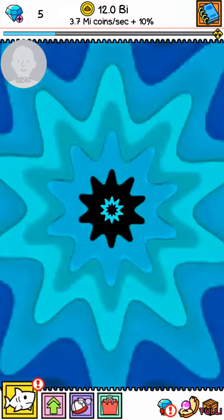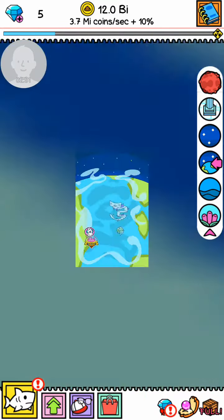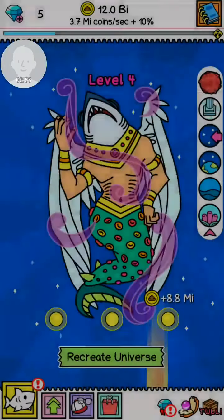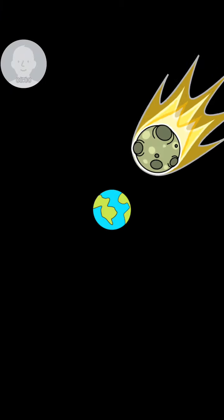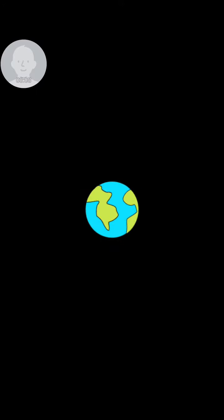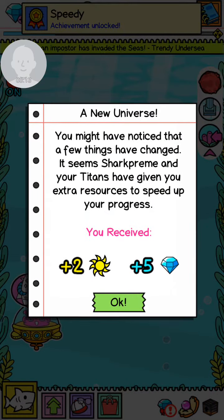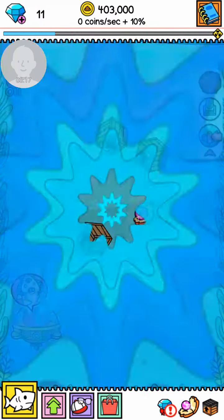Let's see how it works. What's my favorite color? I don't think it really matters at all. Boom — universe recreated. Really it's just Earth because Mars is fine and so are the titans. We got an achievement for 'Speedy.'